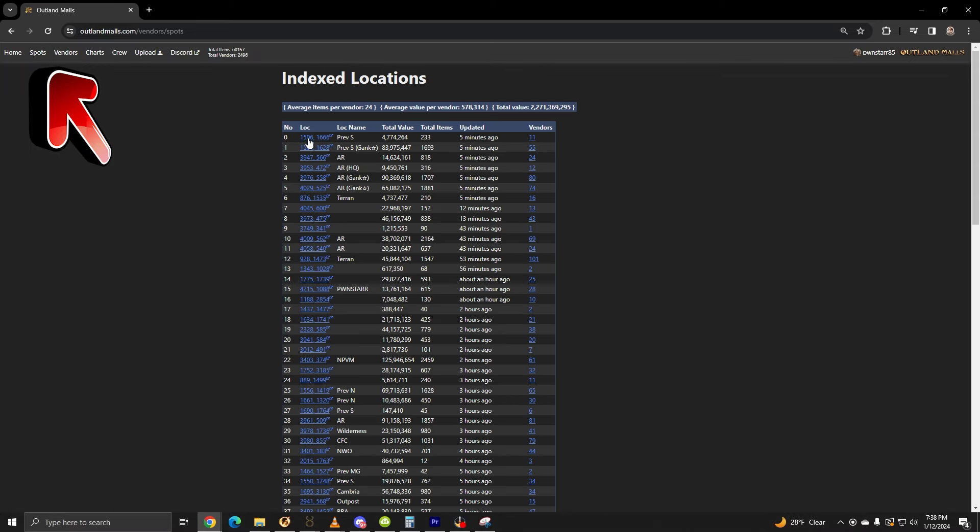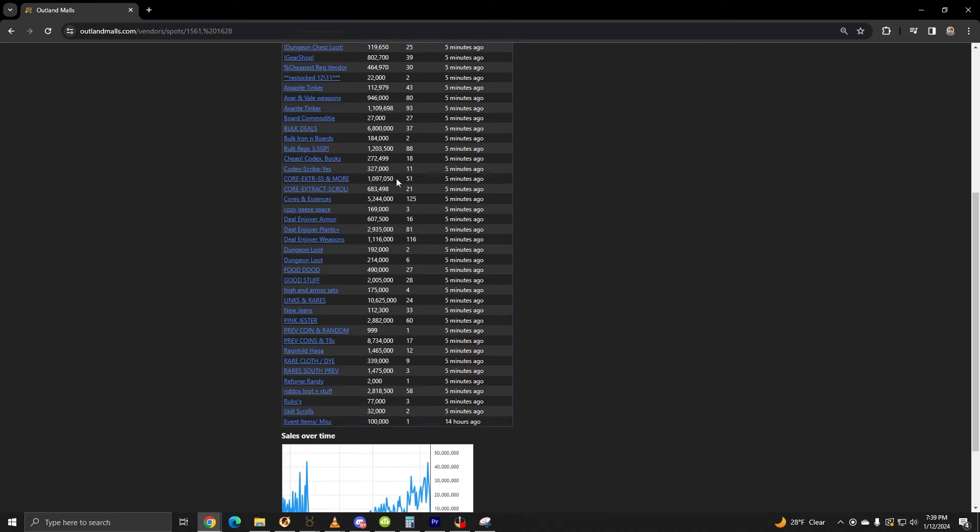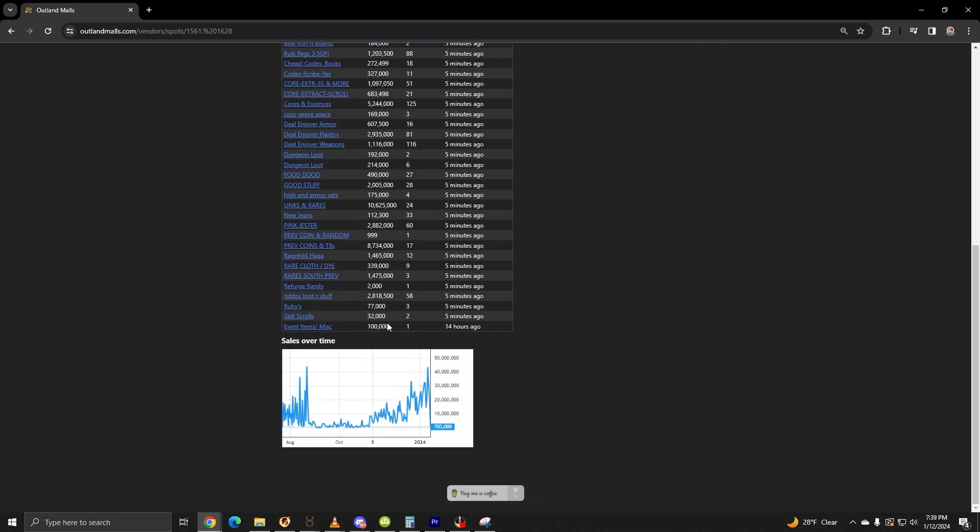The next tab is Spots. Here, you can see a list of vendor spots sorted by Recently Uploaded. By clicking the number under Vendors, you can see a list of all the vendors, as well as the amount of items and value. Scroll down further and it'll have a timeline of sales value over a certain amount of time. Personally, as a vendor mall owner, this is one of my favorites because it shows me how much each vendor in my vendor mall has — the number of items, the value that it's all priced for. At Bone Hall, we really pride ourselves on keeping vendors stocked, so I can keep tabs on who's keeping their vendors stocked at a bird's eye view.